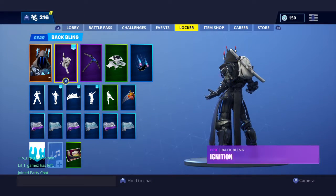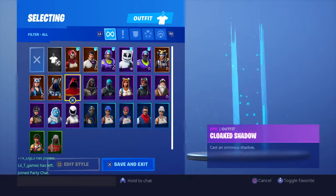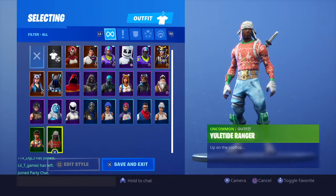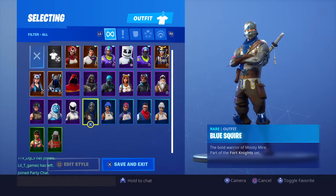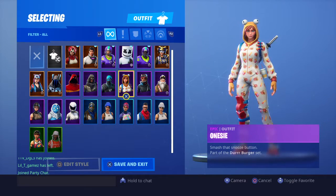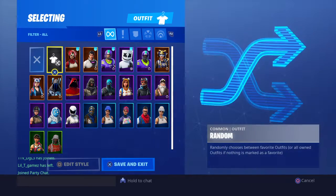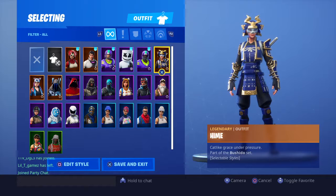Moving on to the part that you guys have been wanting to see — my skins. Here are all my skins: Eudelo, Ranger, Bullseye, Shadow Ops, Trog, Whiteout, Moe Squire — which you get in Season 2 — Boat Team Leader, Bright Bomber, Prodigy, Recon Specialist, Sgt. Winter, Powder, Onesie, Cobalt, Cloak Star, Cloak Shadow, The Ice King, Lynx, Tricera Ops, Zenith, Blitz, Marshmallow, Strong Guard, and Heim.